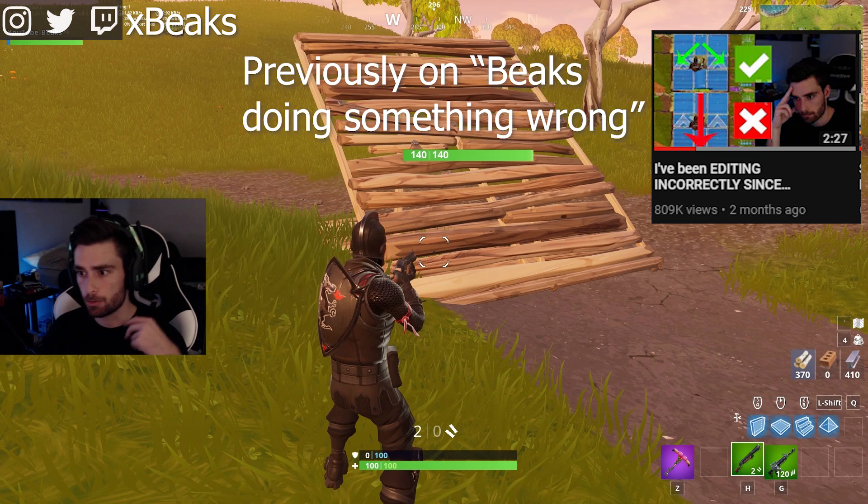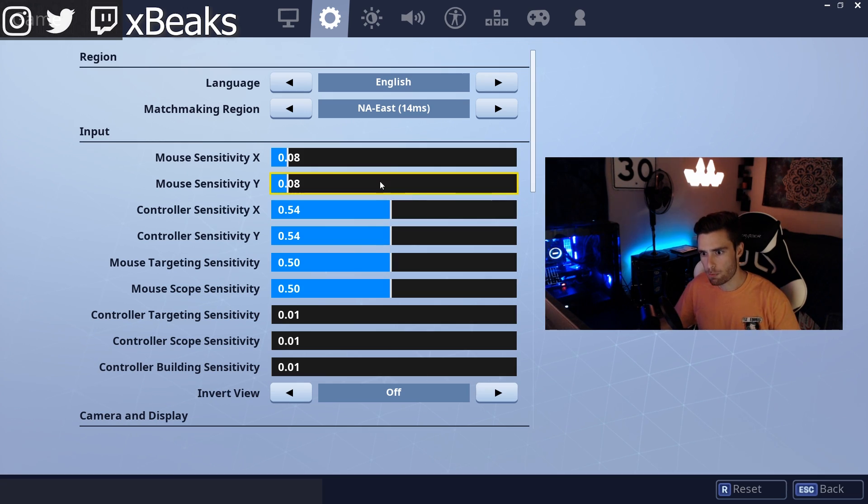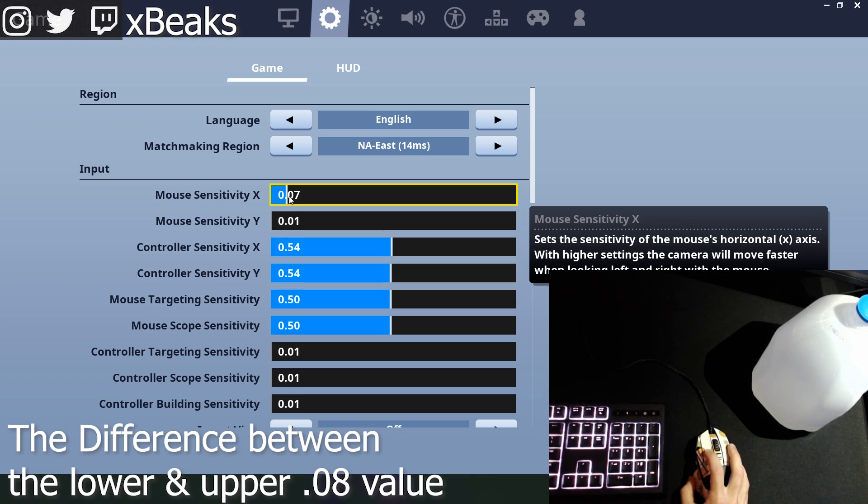So since day one, basically, if I want to go higher sens I go to 0.10, adjust it, then go back down to 0.08 — kind of drop it on that little section. Because in my mind, 0.08 is 0.08.